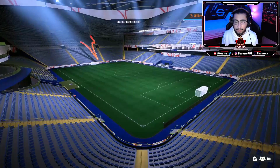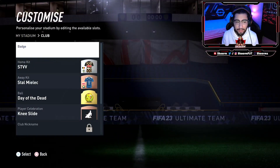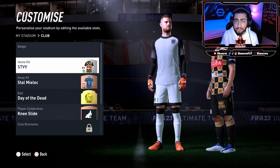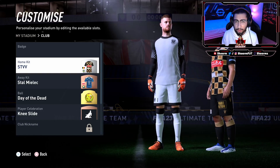Once you're into Stadium, go into Club here and select your home and away kit. Make sure both kits are very different from each other, otherwise it might be a little bit hard to understand which player is yours and which player is your opponent's.